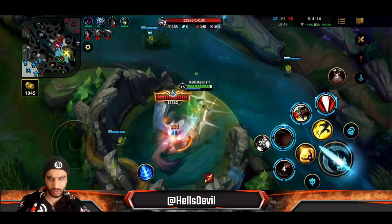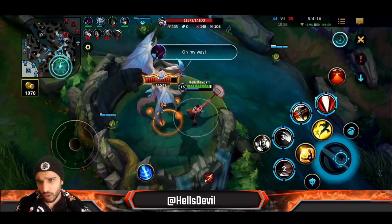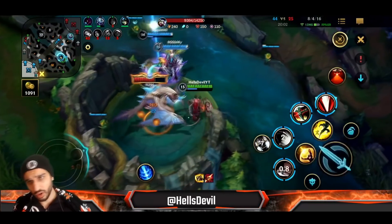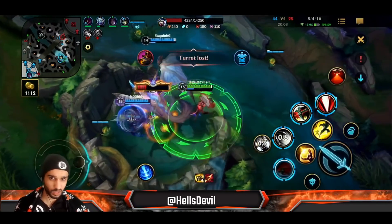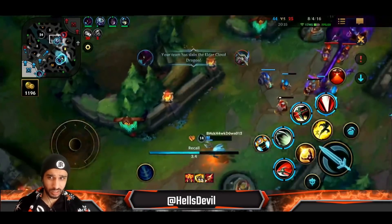We need to go for the dragon. We can bait the Fiora and then kill her — well, my team already killed her, so that's fine. One person has to go back to clear the wave, but for some reason no one is backing. Senna's ultimate doesn't deal any damage to objectives, so using it there was a bit weird.